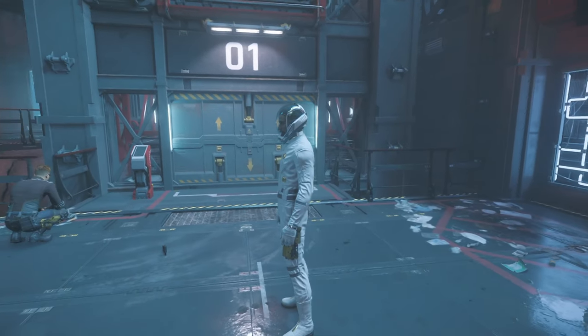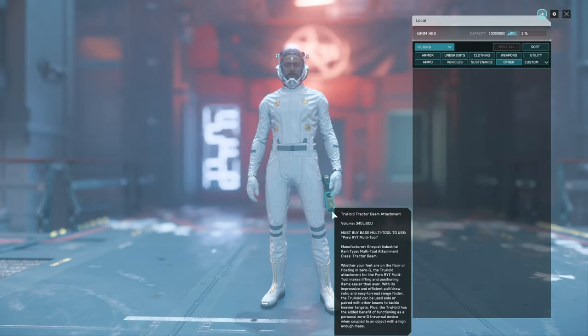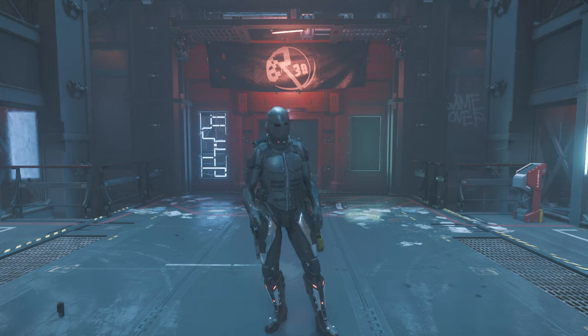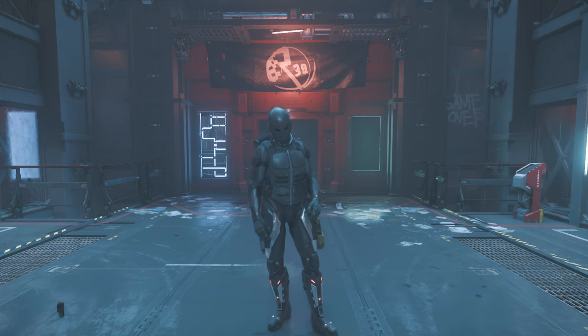As for equipment, the essentials are a spacesuit, a helmet, and a multi-tool with the tractor beam attachment. And since we're salvaging panels, there's no rep or money requirement either. I'll usually also bring some armour, a backpack with supplies, and a weapon as well.